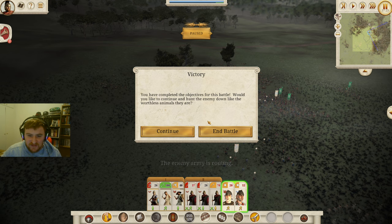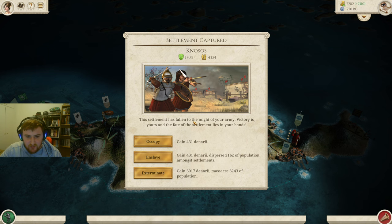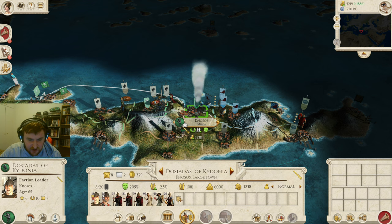Turn four — we've taken out two enemies, which is very good. Nosos is now ours. We need the money, so let's go for extermination — that has destroyed Nosos once and for all.